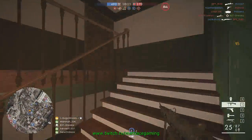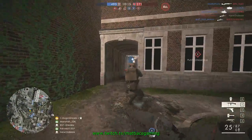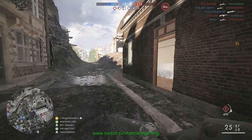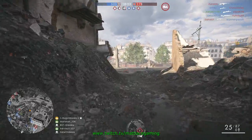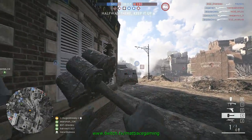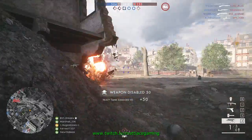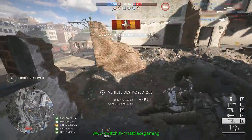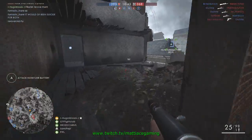Hi guys, this is Matthias and in this video I'd like to demonstrate some of the success I've had taking out tanks and armored vehicles. There are a few basic and standard tactics in order to do so. One of them is what you see here - we're going around the building in order to flank this heavy tank. There's an assault tank on there.